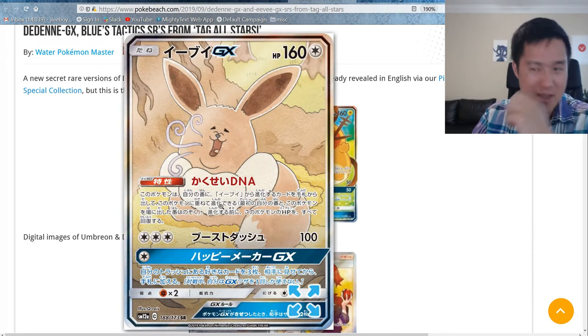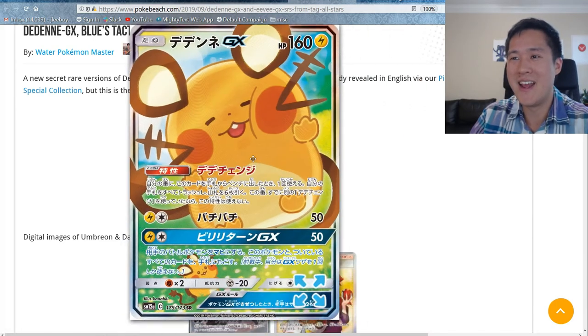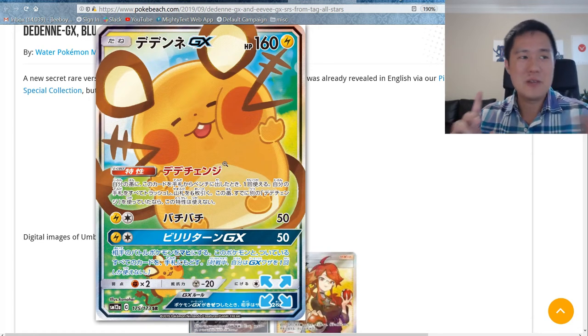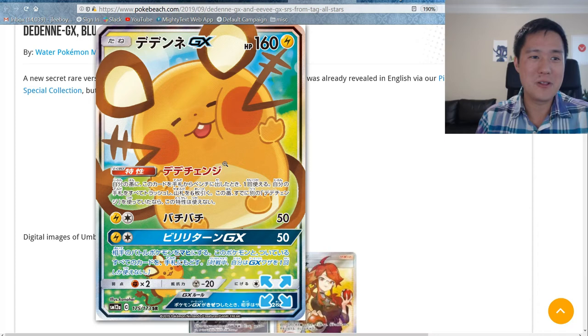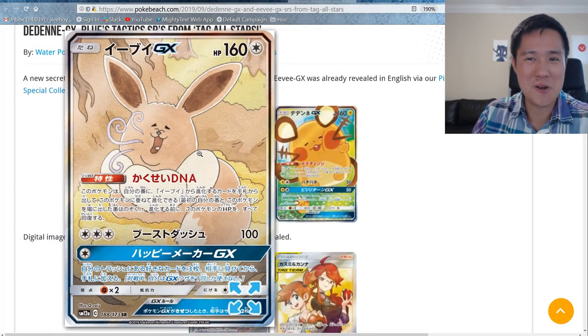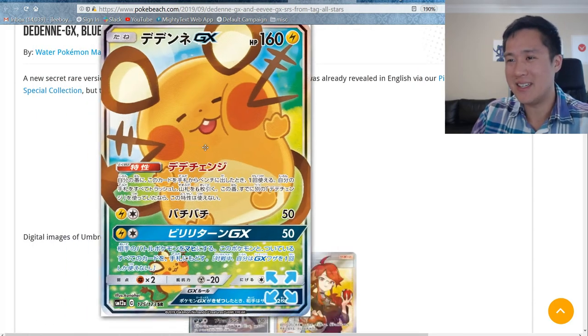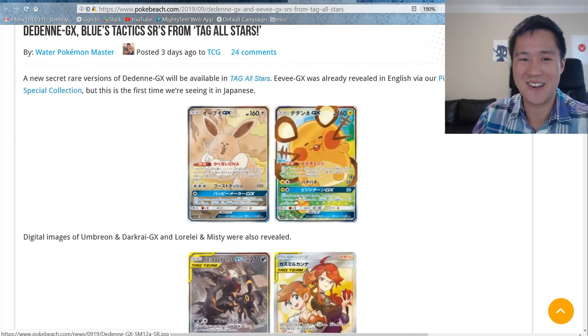There's a new box you can pre-order for the English version with Evolution DNA, I think it's called. They'll not only reprint it but add an awesome new alternate art — the Togekiss GX alternate art is amazing. It's almost too derpy but also just straight cute. Togekiss GX alternate art gets an A-plus-plus from me.